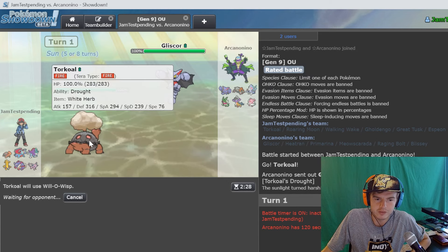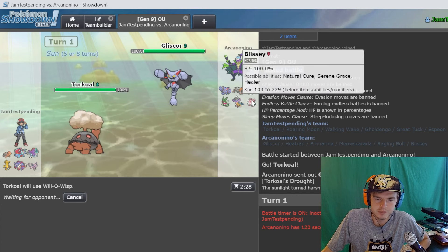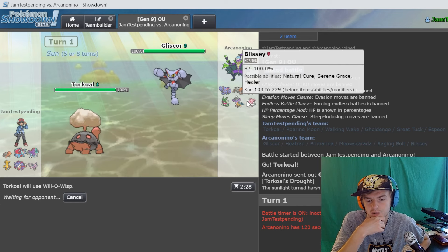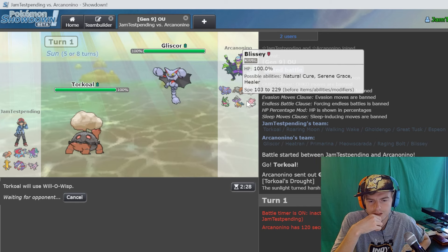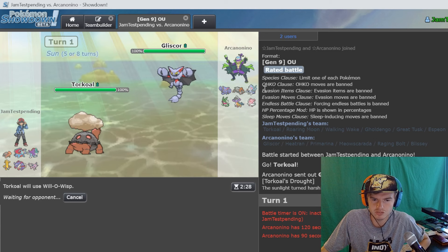In theory this would be a very good switch in for him. He goes for a ground attack - I think we more than tank it. He's got Blissey - Blissey's also a potential switch in which would be annoying on the burn. I don't really care if Blissey's burned, it would counteract any leftovers it probably has. It's probably a calm mind set - that's just predictable.